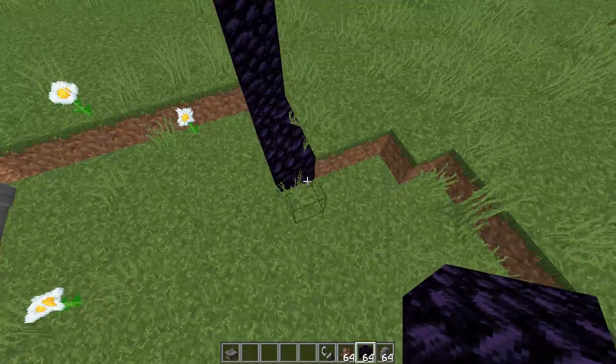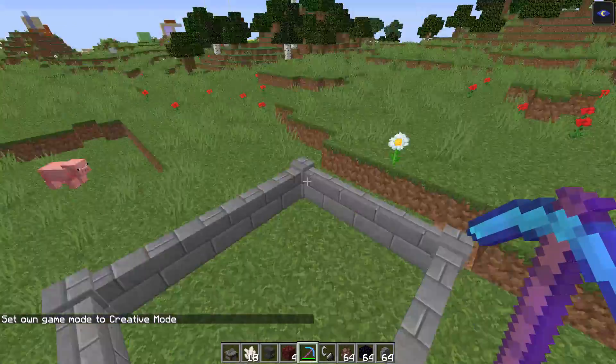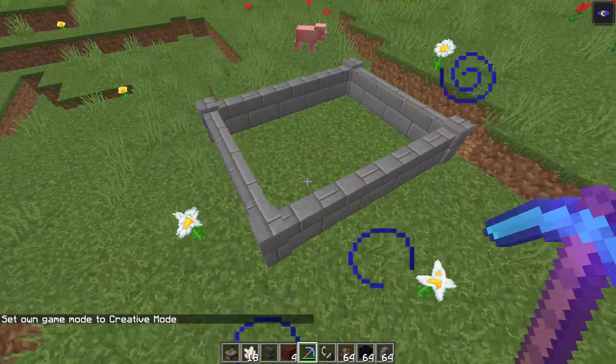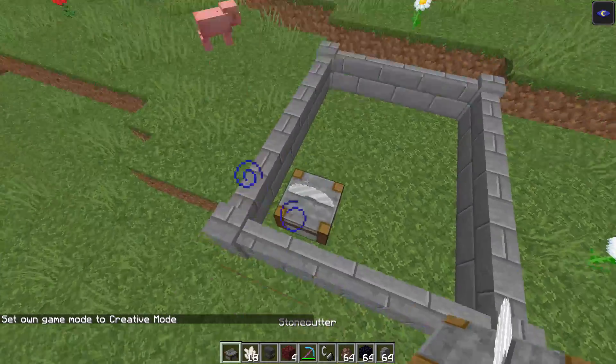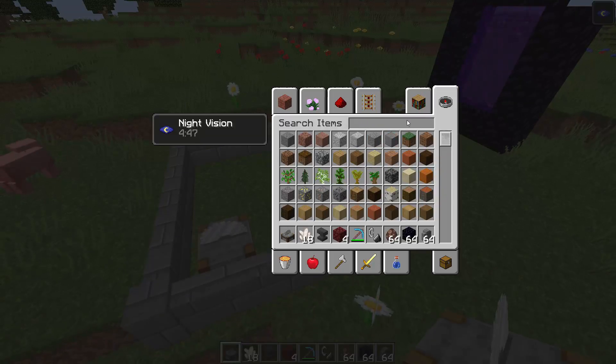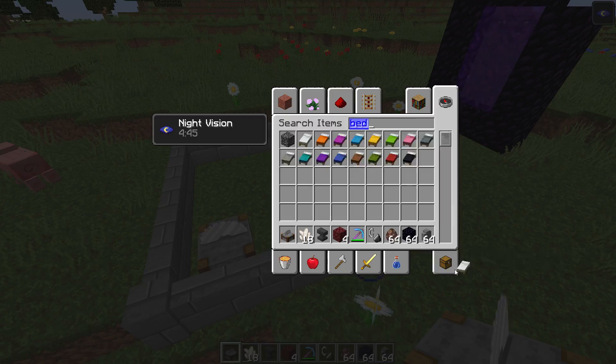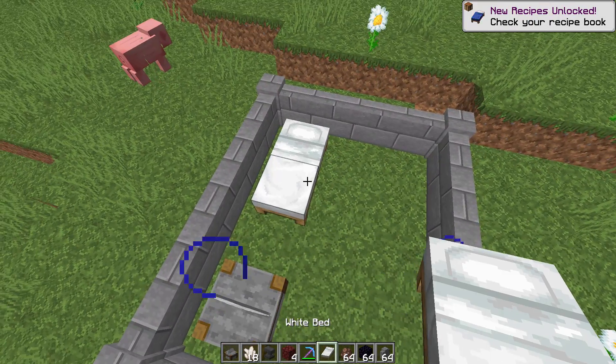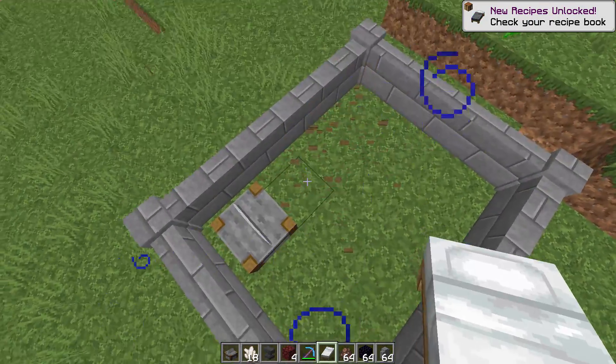Way number two to obtain nether quartz is to trade with villagers. This method works only for the latest versions of Minecraft — at least version 1.14, 1.15, 1.16, and more. You must trade with mason villagers specifically.